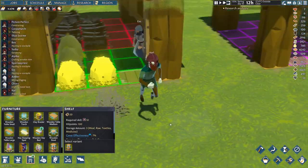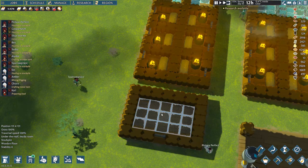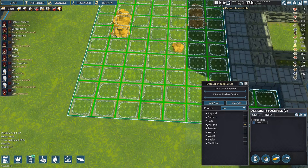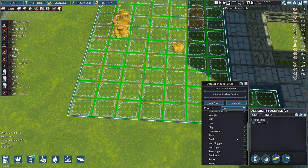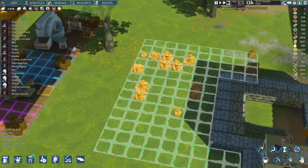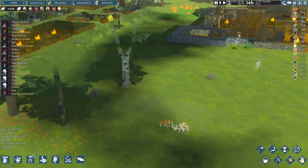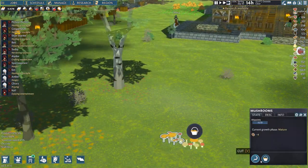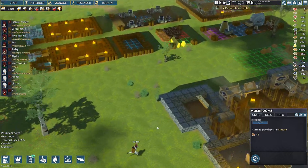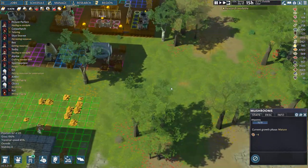They're getting on with it, moving everything, it's going very well. All the sticks have been placed nicely. They haven't moved any wood yet because I haven't set this stockpile to not store wood - let's fix that. All that should be left is clay. These have grown up - let's harvest those. I do want to use clay bricks for flooring on outside areas because it actually looks pretty nice.